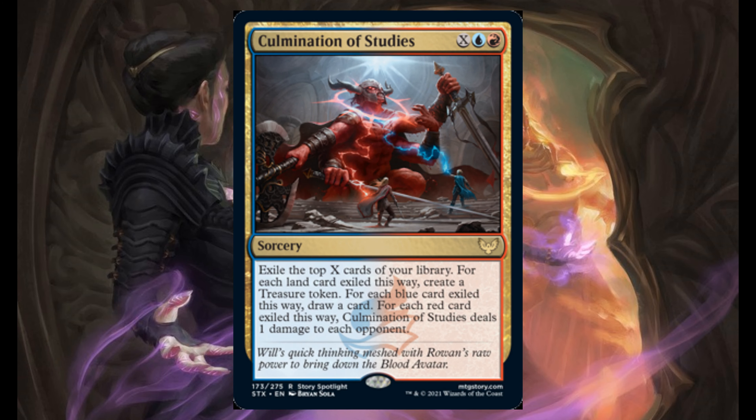Culmination of Studies — X, 1 blue, and 1 red. It's a sorcery. Exile the top X cards of your library. For each land exiled this way, create a treasure token. For each blue card exiled this way, draw a card. For each red card exiled this way, deal 1 damage to each opponent.